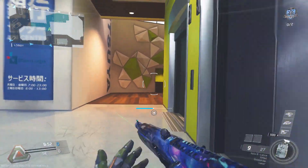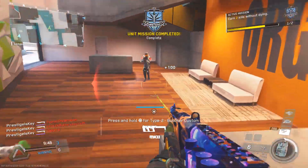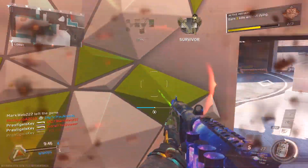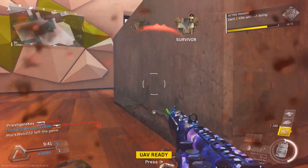Starting a game with a quad feed makes you feel really damn good. Starting a game with a quad feed from a shotgun makes you feel even better, considering you need to be right up close and personal with the enemy to pull off that quad feed.